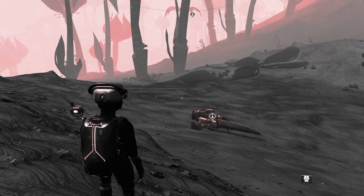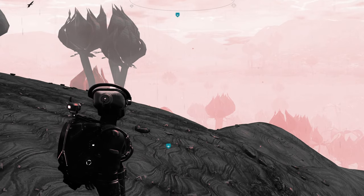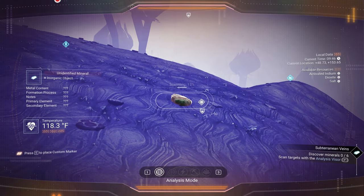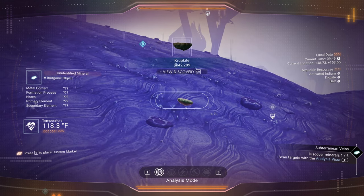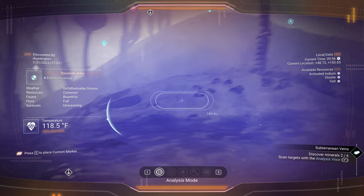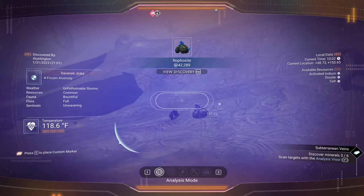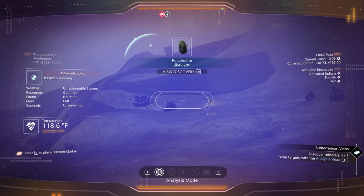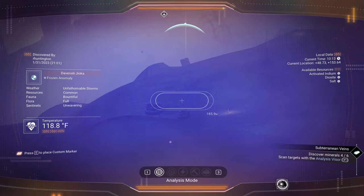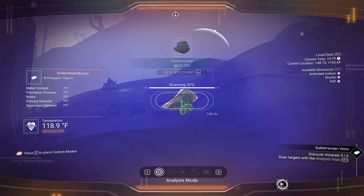Well, here we are. It's not telling us what to do first. Subterranean Veins — discover minerals. Okay, there's a mineral. There's another mineral. There's five, and six.